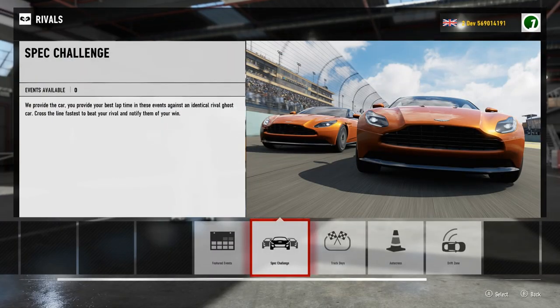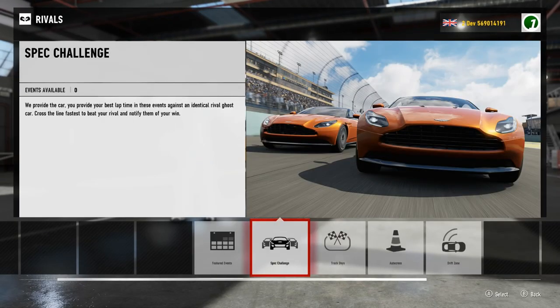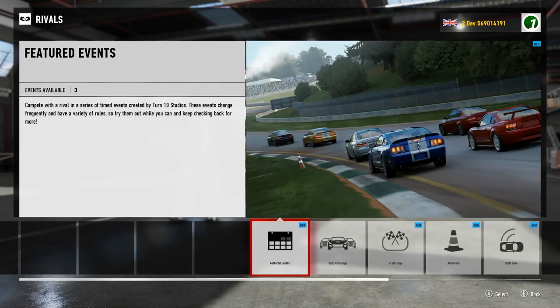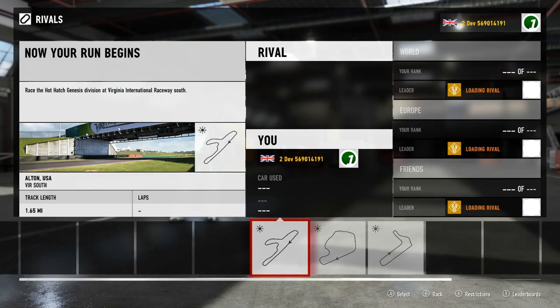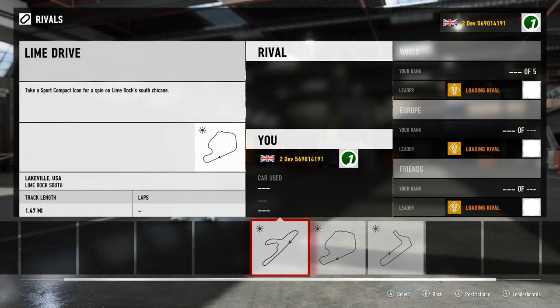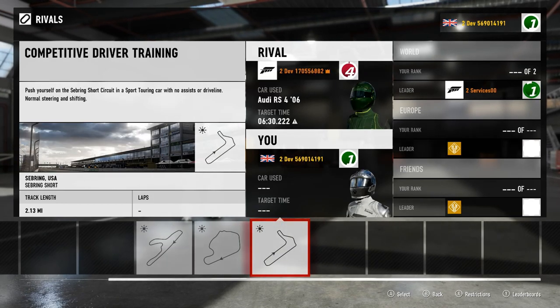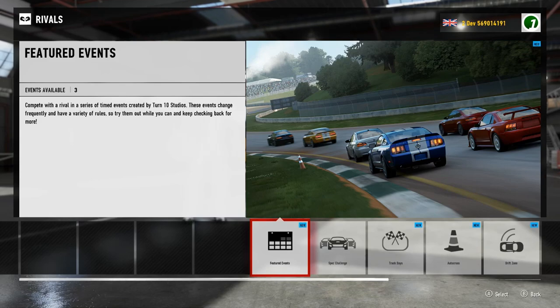Let's take a quick look at Rivals as well. It's a very similar look to Forza 6, not too different — just the same kind of stuff, just a different format. That's all I'm going to show you really in this video, just in case anyone was interested in seeing what the game looks like in these two menus and what you can expect to see.